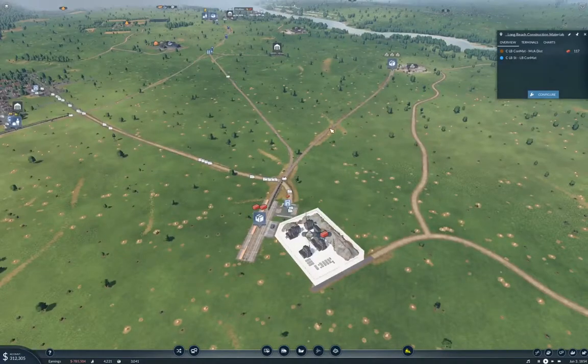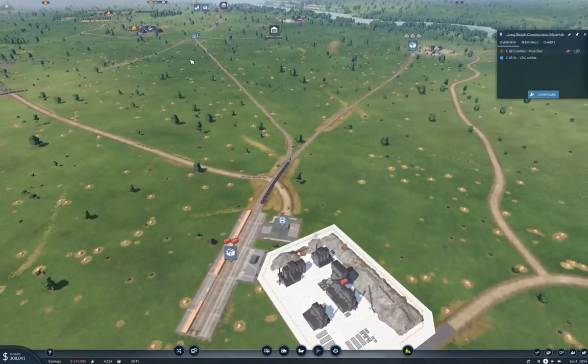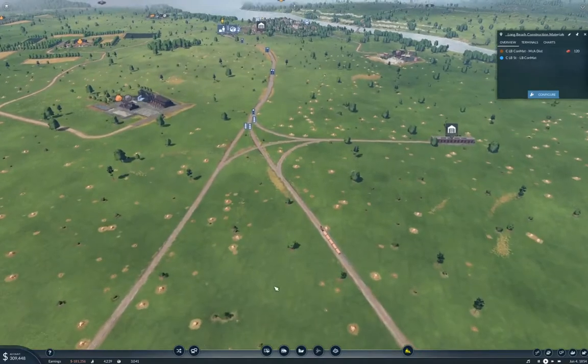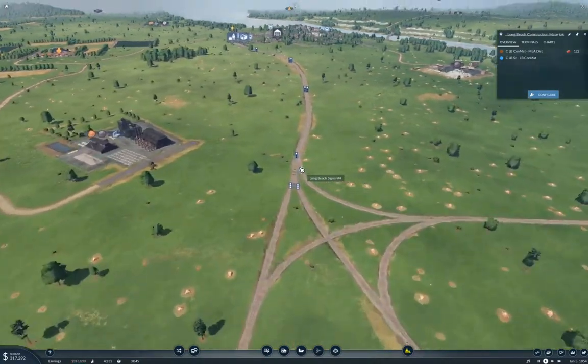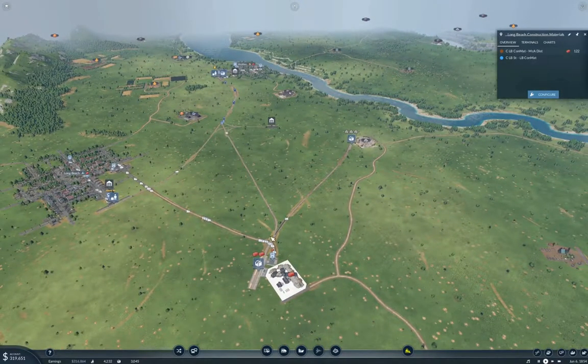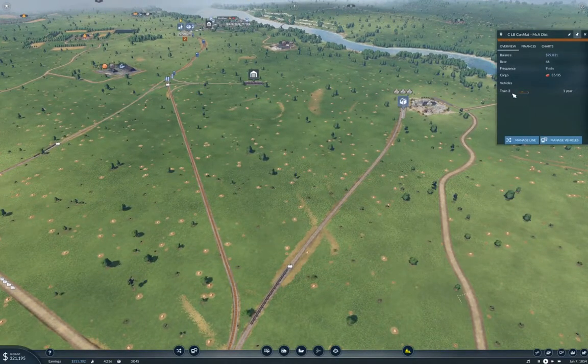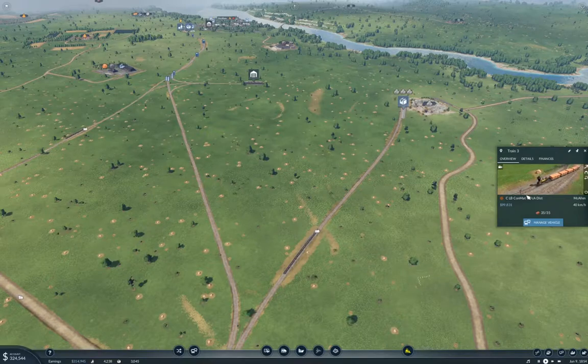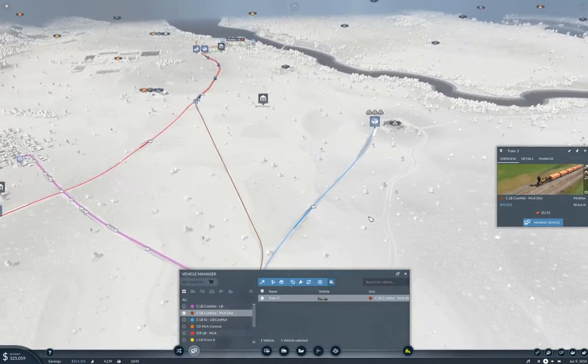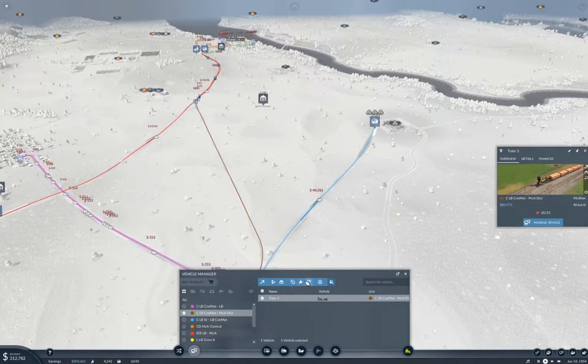I could dual track this up here — I'd have to rejigger all of this — and that would allow me to run an extra train. However, I think I can possibly add a couple more wagons on here. Wagons. That's what they are. Wagons.